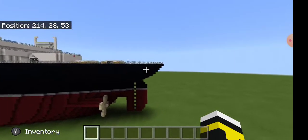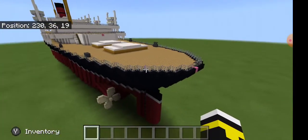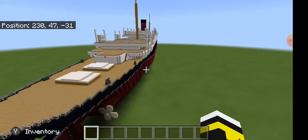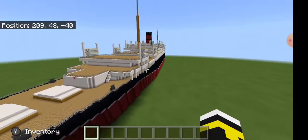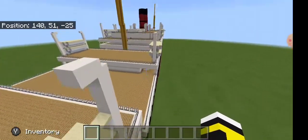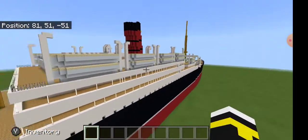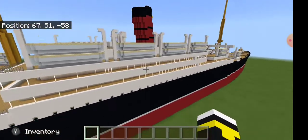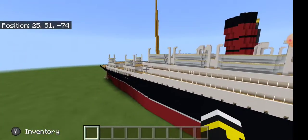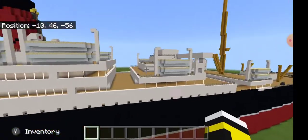There's not really much to say about this ship. There were actually two Laconias and I didn't know which one to do, so I put a post on the Facebook group and this one came out on top — well, they actually tied and I just chose this one because I thought it would be easier to build, and it kind of was since it's mostly deck houses.